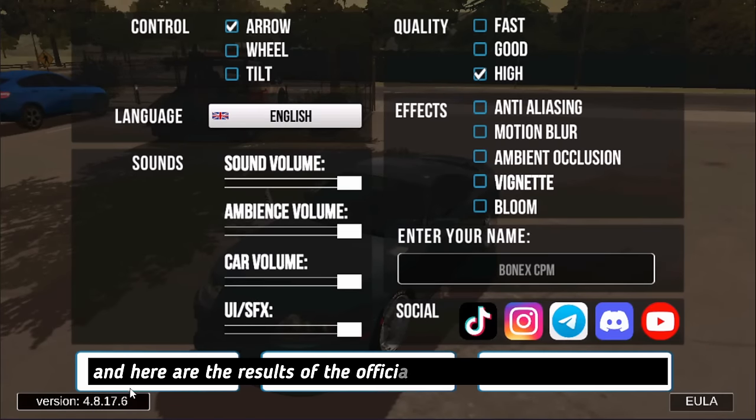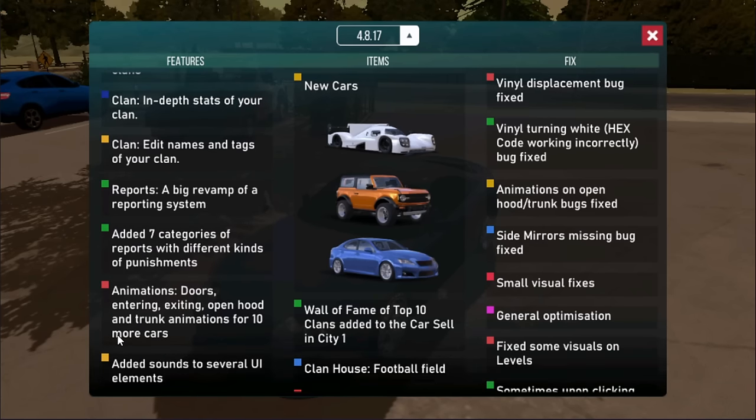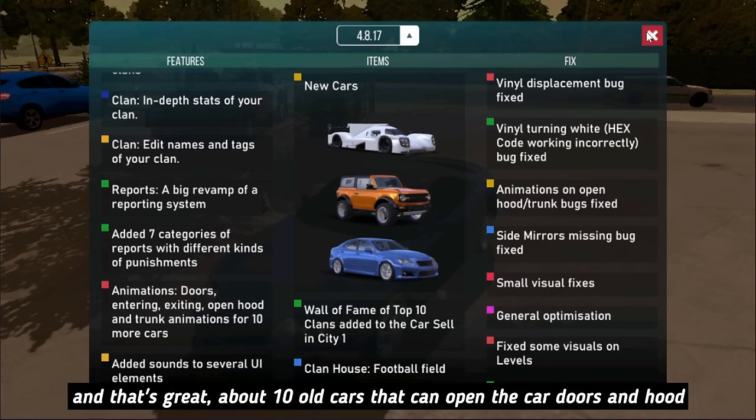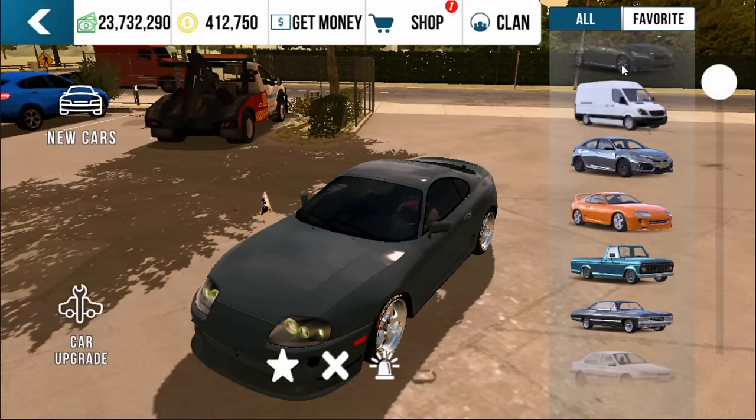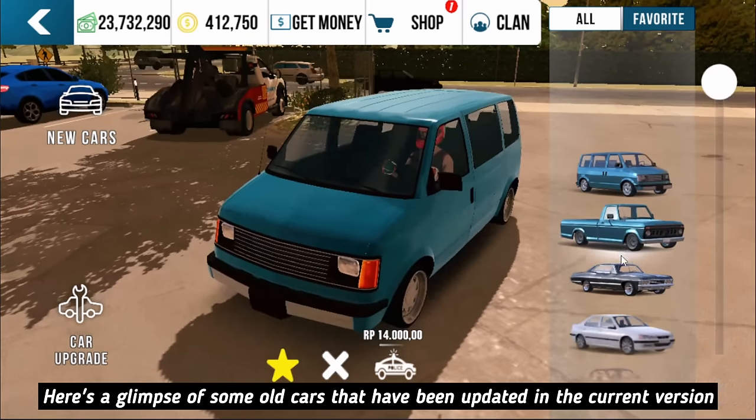Here are the results of the official update — version 4.8.17.6. There are about 10 old cars that can now open their car doors and hood. Here's a glimpse of some old cars that have been updated in the current version.